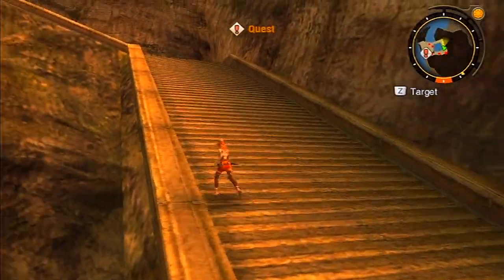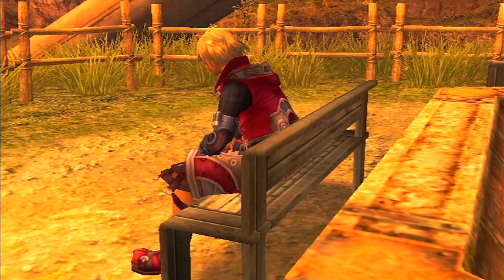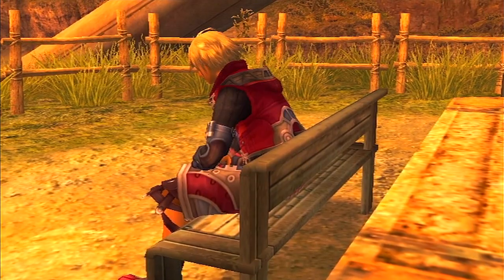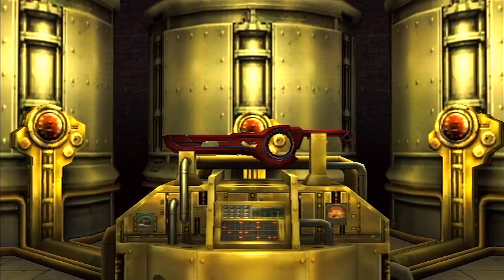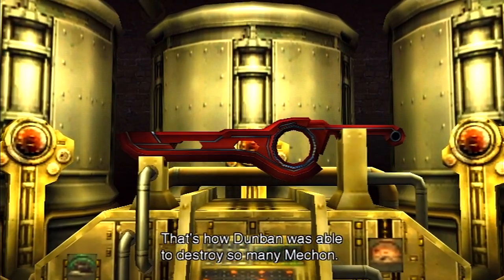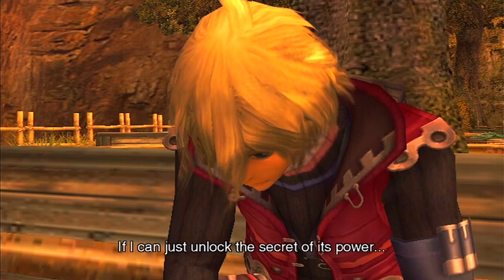This episode should not be as long as the other ones because there aren't so many cinematics ahead of us. We're now at Outlook Park. A cutscene loads where Shulk is studying the Monado - the only sword that's effective against Mechon armor. He reflects that before time began it was wielded by the Bionis, the same Bionis we all live on, and that it must have a secret. That's how Dunban was able to destroy so many Mechon, and why he lost the use of his right arm.